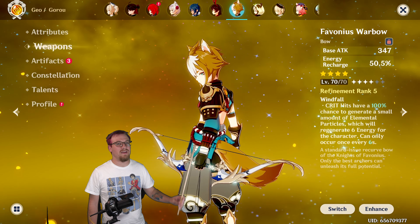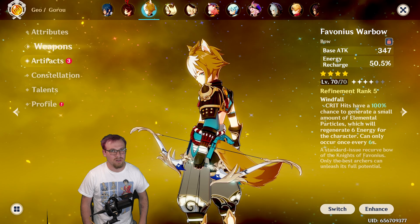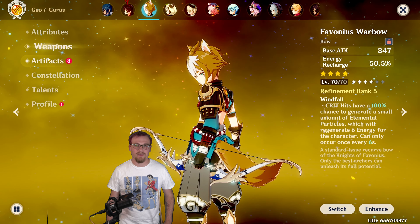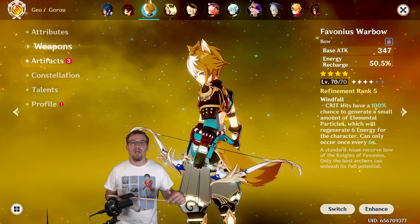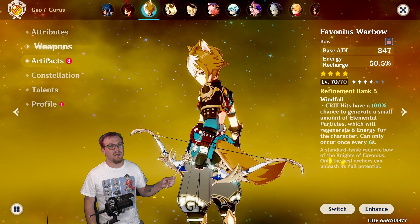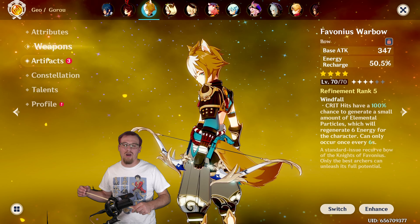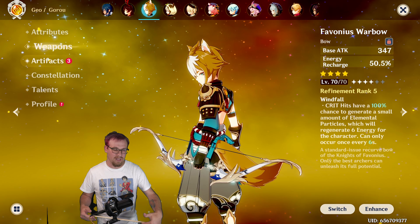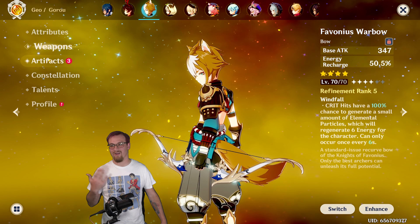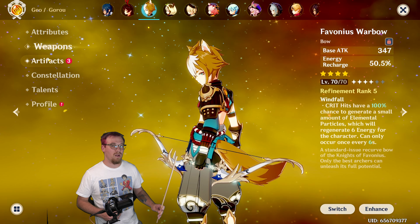This is an R5. It does get energy recharge as its stat — at level 70 it is 50.5% energy recharge. The passive is: if you crit, then you have a 100% chance of getting six energy to your character. This can happen every six seconds at R1. At R1 it is 60% chance and 12 seconds. Something about this is that the character equipping it has to be on field for this to work. So you do want to build some crit rate.